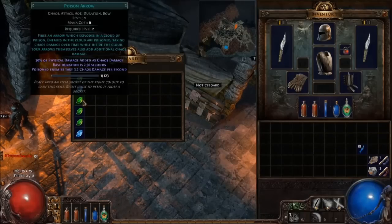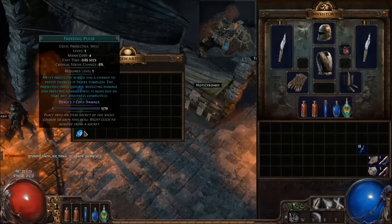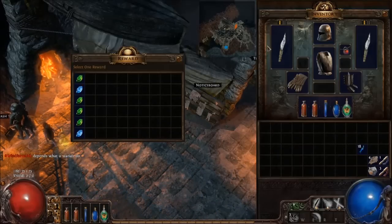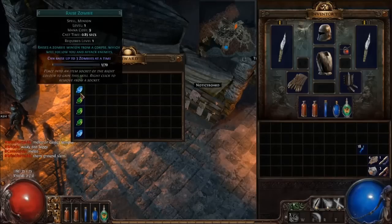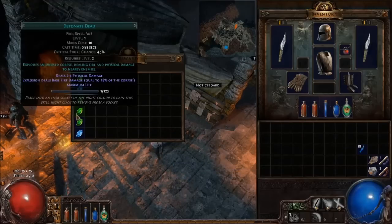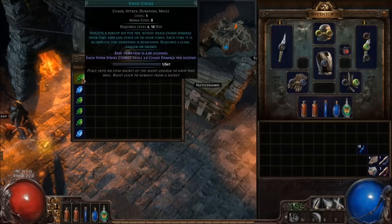Do I want Poison Arrow? Not awful. Detonate Dead — kind of fun. Fire Trap — already have it. Freezing Pulse — already have it. Viper Strike requires a claw, dagger, or sword — we're using a dagger. Viper Strike's not bad, but that's chaos damage, like poison. Poison Arrow — I imagine that requires a bow? We're not going to worry about Detonate Dead. As much as I love corpse explosion, necromancers, and Diablo 2 — we're going to go for Viper Strike.